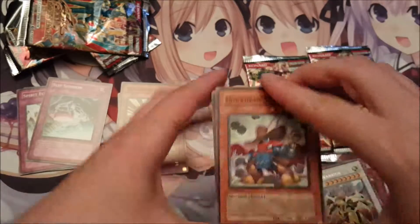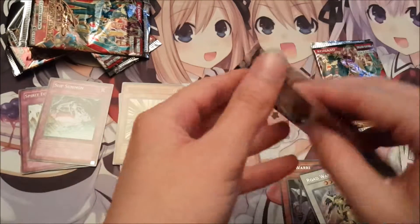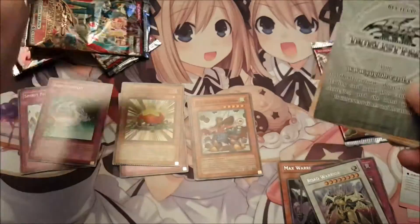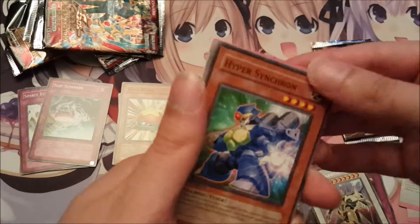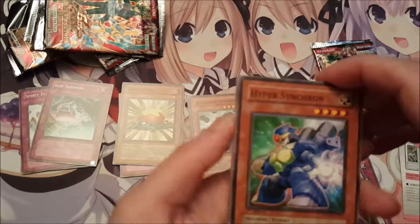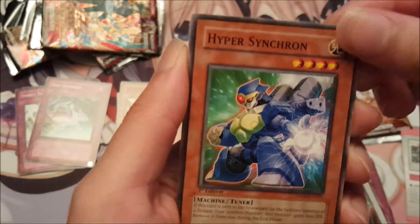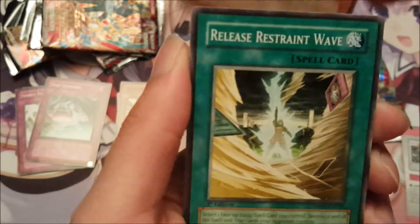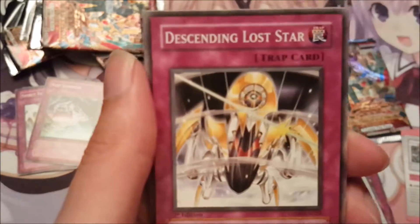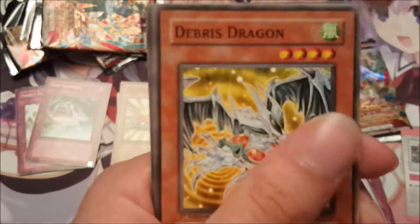The thing about some of the cards in here is, they're not bad. Like, they're common, but they're not bad cards. They're cards that could very much work. And I've always wanted to try out a Synchron deck, to be honest. And I just might get everything I need to do that from here. We have Hyper Synchron, Release Restraint Wave, Skill Successor, and Descending Lost Star.